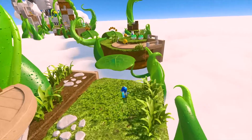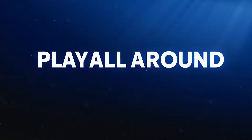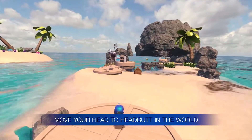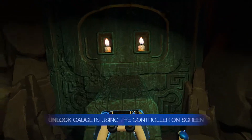In VR you exist as a human being, and so we are making sure that as well as controlling Astro, there are lots of ways for you to interact with the environment. You can headbutt a part of the scenery to create a path for Astro to progress. The DualShock 4 also becomes a host of gadgets that the VR player can use to help Astro.